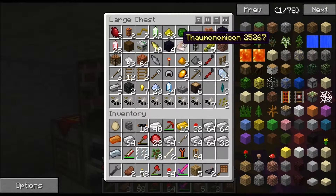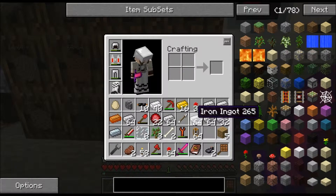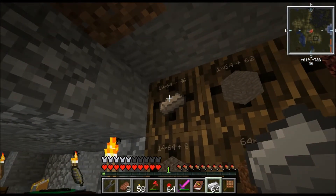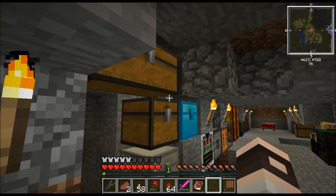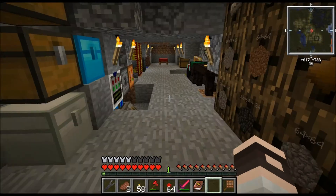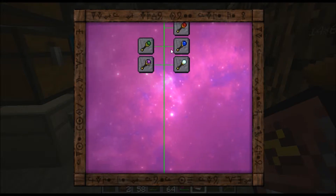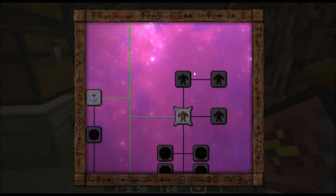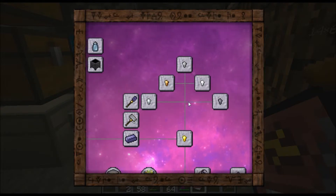One last thing — let me show you how much iron I have gotten from macerating iron ore and my iron golem farm: 1,678 iron ingots, not to mention any I may have used. Finally, the Thaumonomicon — this is all the research I've done. I'm still trying to research some of this stuff, but I researched a lot. I kind of got bored with researching after a while, so I just took a break and haven't really gotten back to it much.